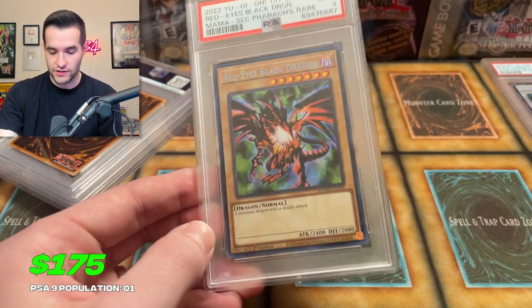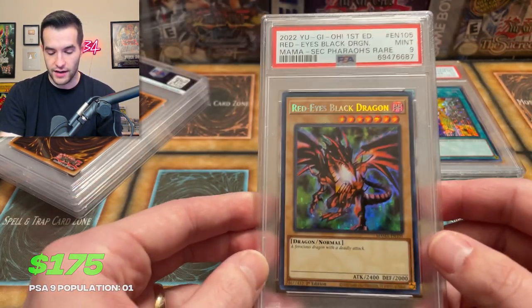Alright, we got another nine. So we've got a nine, a nine, and a 10. The Red Eyes would have been a cool 10, but we'll take it. Alright, what's next?